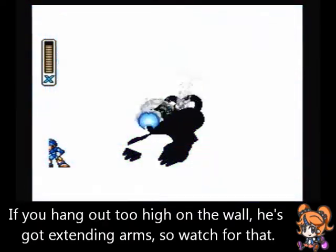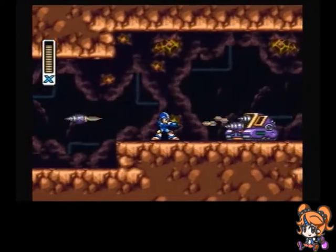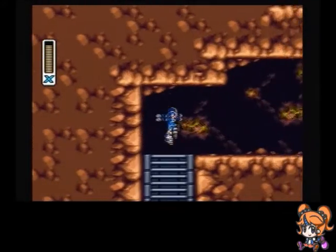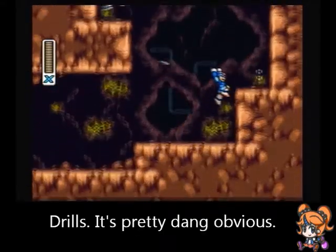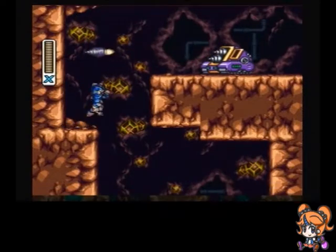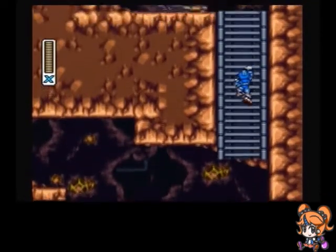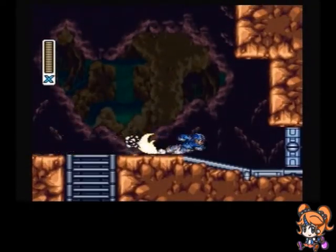But seriously, crotch spikes? That's just wrong! Okay, so that is actually a rather interesting enemy — it's basically those cannonball guys, except they can fire drills too. By the way, guess what our weapon from this stage is — it's pretty much the same thing as those drill enemies, except quite a bit stronger. They even took the time to animate them going through the wall — that's a nice little detail. I've always had trouble with those dang drills.